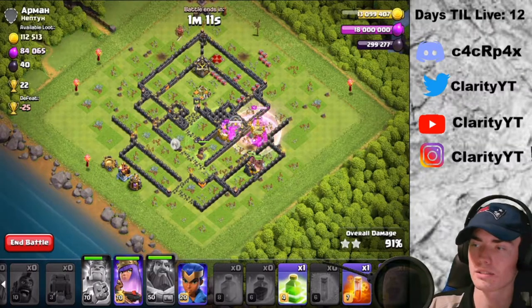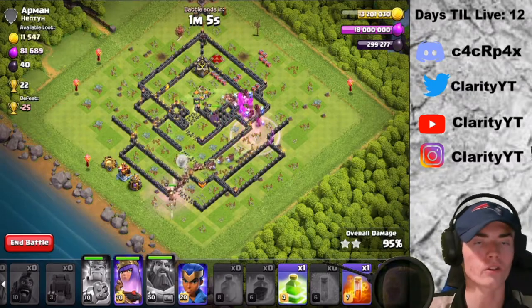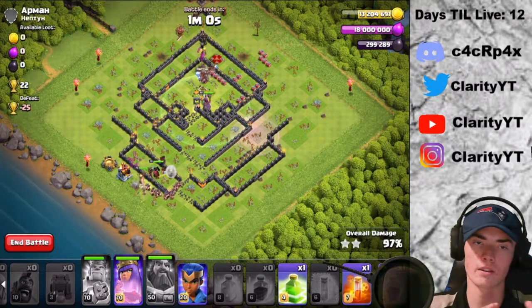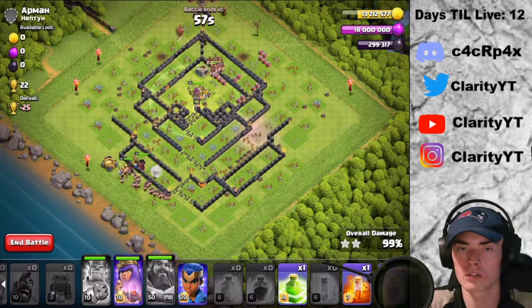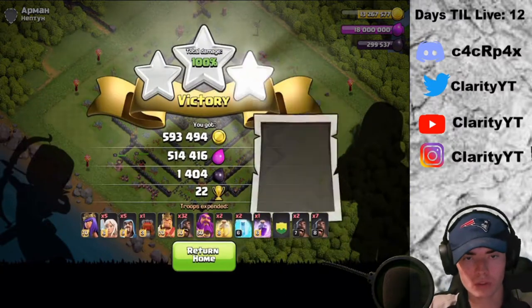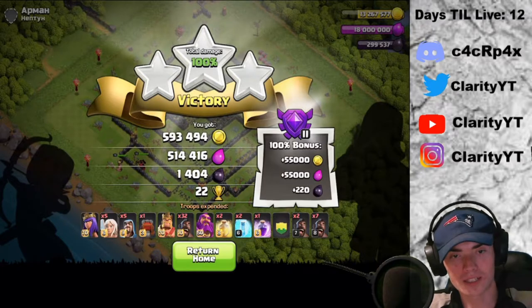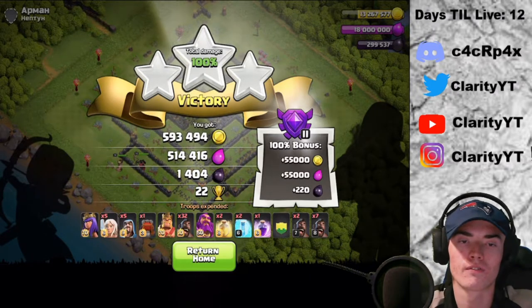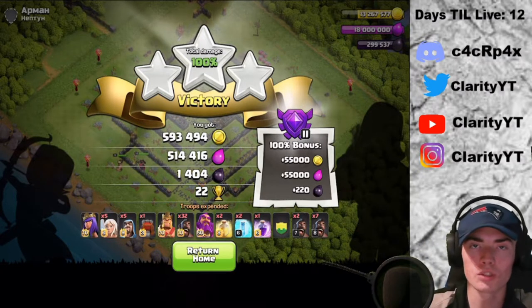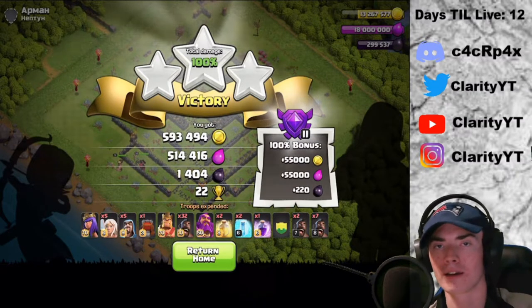Really easy base guys. This army is very easy — just do what I did: set up that queen walk funnel, get the wall wrecker, king, and wizards to kind of go on the opposite side, come in the middle with the hogs and the Grand Warden, and then basically you're getting three stars every time. Forgot to place our jump spell, but that's all good. With that bonus, that was over 600,000 gold, over 550,000 elixir, and 1,600 dark elixir — 22 trophies. Not bad at all. Let's go back to base and hit one more live attack.